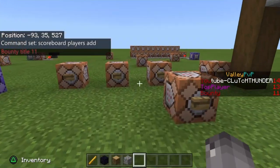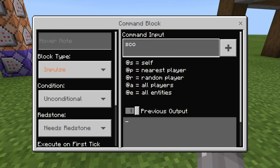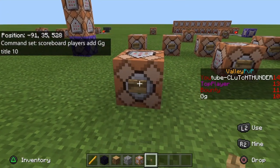Now if I add something like — let's do scoreboard players add, let's say 'GG' to it, both capitalized, then title — your word of choice — let's say 10. If we grab a button and activate it, it will appear right below bounty.